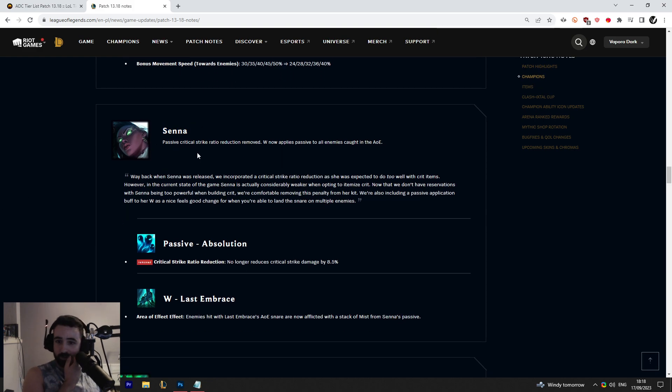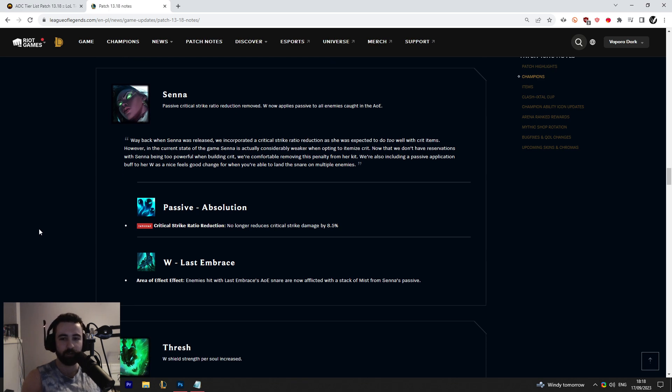Senna passive critical strike ratio reduction has been removed, and her W now applies passive to all enemies caught in the AOE. That's actually quite nice — I always thought it should work that way. Hard to say how big a contribution that is to her win rate increase, but it definitely feels nice in game if you happen to hit an AOE W. The critical strike reduction no longer reduces critical strike damage by 8.5%, which is actually huge on Senna.